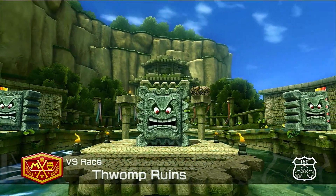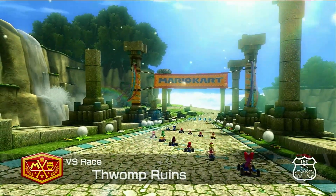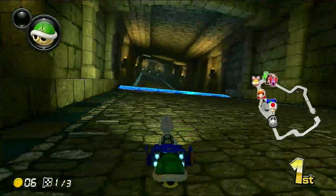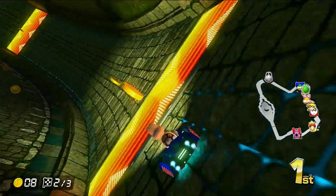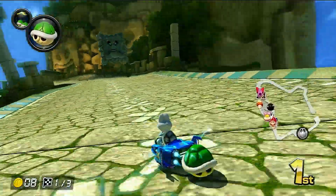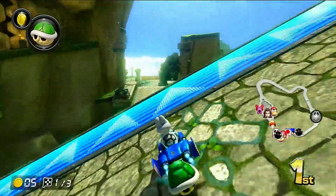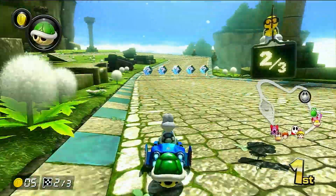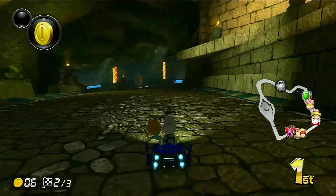Thwomp Ruins. This one is interesting because it's a weird theme — it's like a ruined temple made out of Thwomp. There are sections where you go inside of what looks like a Thwomp's mouth, which just looks like the inside of a temple. It's really cool because this is like the first time you use the anti-grav mechanic to go completely sideways on the wall. There are Thwomps here, of course — it's Thwomp Ruins after all. The soundtrack has that exploration vibe to it. There are waterfalls in the background and little dandelion things you can run into and make poof out everywhere. I like this one too.